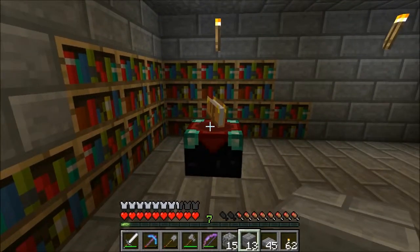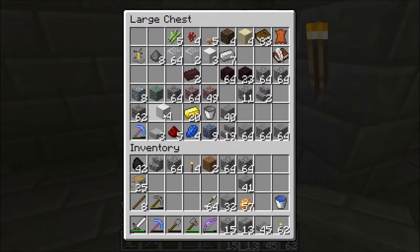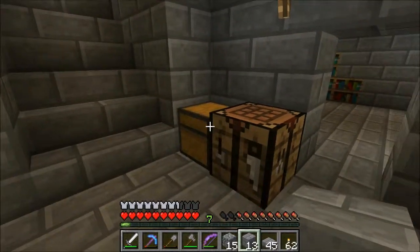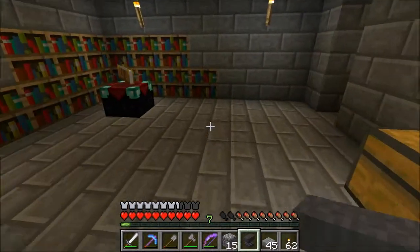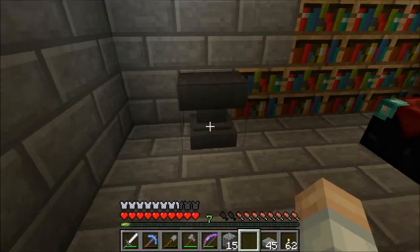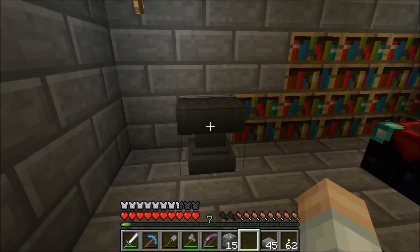We've got the enchanting table in. Next up, let's do an anvil. Here's the anvil stuff. I've been getting a bunch of iron and gold, and it's been very productive. Pretty much for the past week, just down in that mine. Lots of diamonds, lots of redstone, lots of coal.